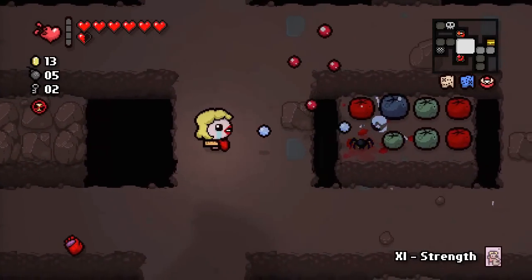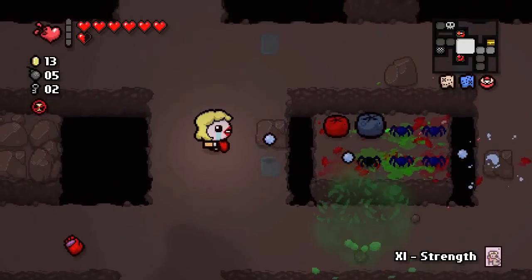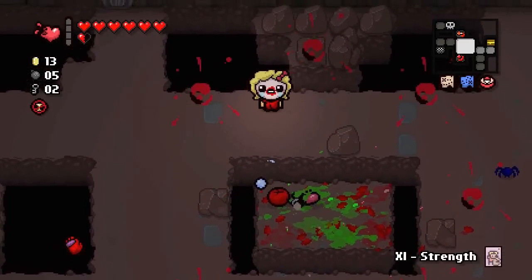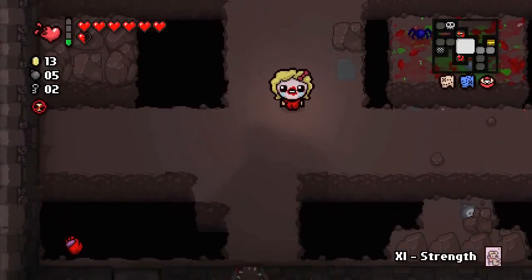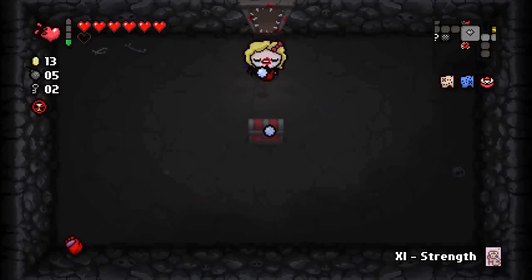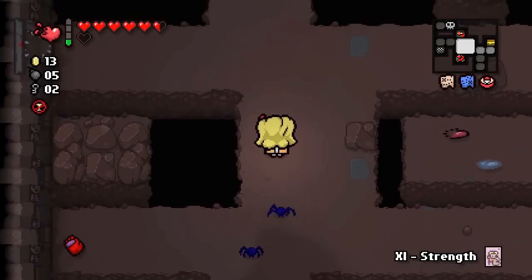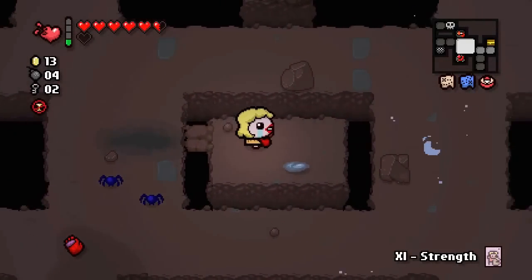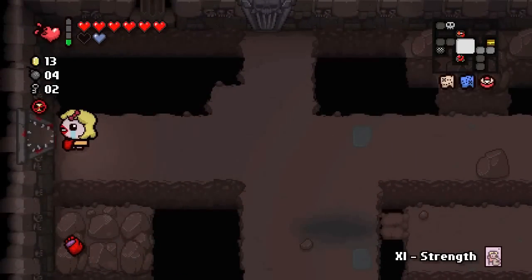This room might seem intimidating, but most of the time the green pods will just spit projectiles that explode in a huge mass of enemies and will kill everything all at once. At this point I think I was just ignoring the hearts in the middle of the screen in order to go to this curse room — even though at this point, the curse room is no longer different from any other room.